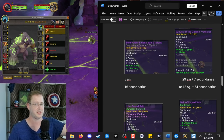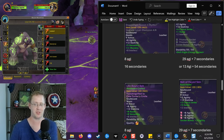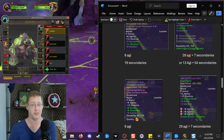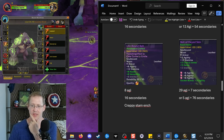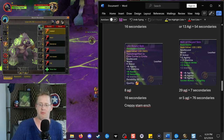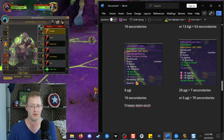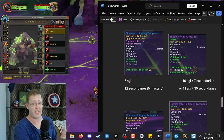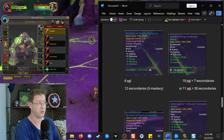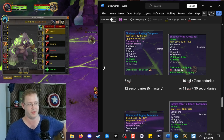Hands follows the same math as feet. Again: 8 and 16 versus 29 and 7, or 13 and 54 — the numbers just don't go in your favor if you're valuing secondaries at two-to-one. Also, don't put the stam enchant on your Dragonflight belt — it's like one stamina. Belt is another good example: 29 agi and 7 secondaries versus 5 agi and 76 secondaries. Secondaries are probably worth a little more but haste loses value while you're Bloodlusted, so you probably want primary stat power for your burst.